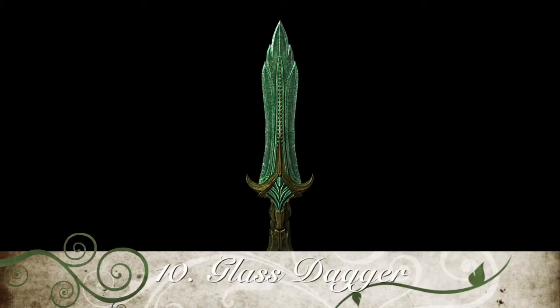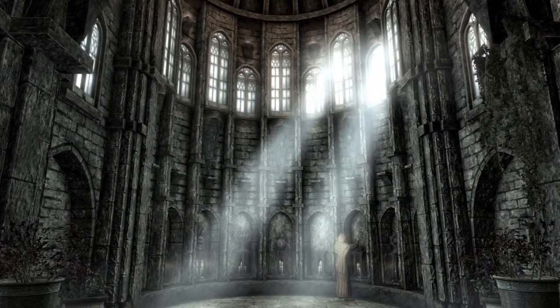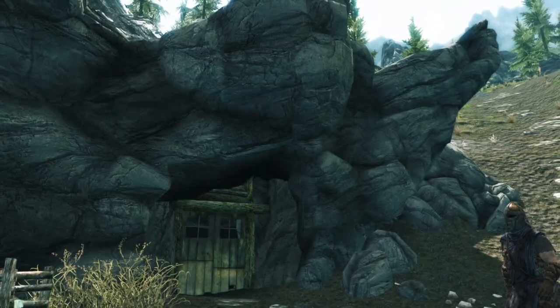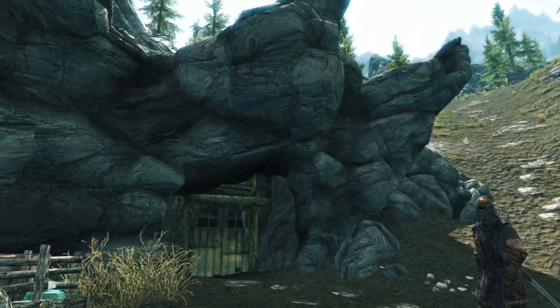Kicking off our list at number 10 I have chosen the Glass Dagger. This dagger begins to appear around Skyrim once the Dragonborn has reached level 20. It does a base damage of 9 and to smith it, it requires a smithing level of 70 and the Glass smithing perk.